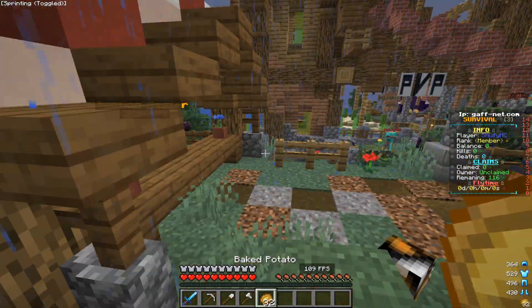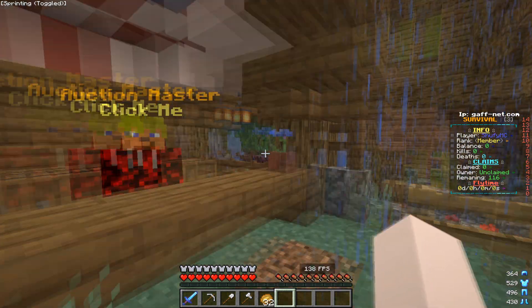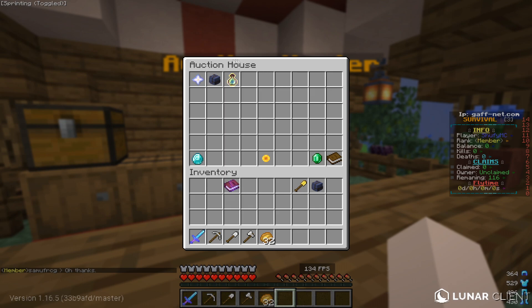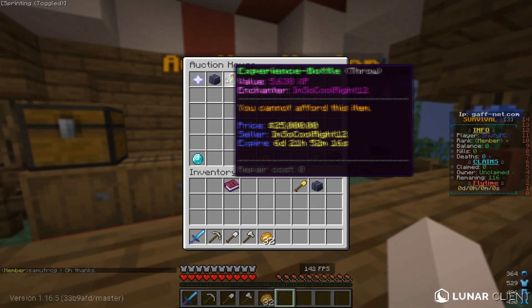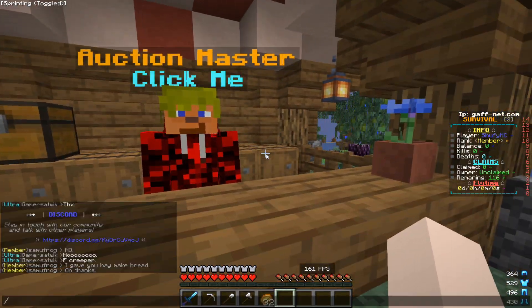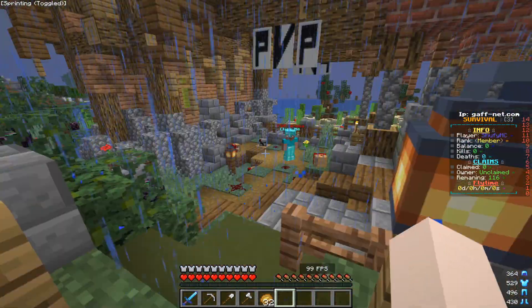I'm starting my review with the Auction Master — you can left click or right click. You basically have your auction there and you can buy things from people, or you can just do /ah for short — it's called the Auction House.